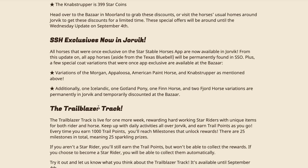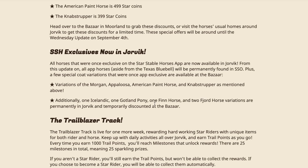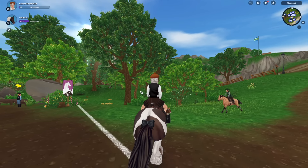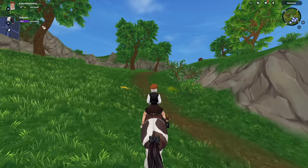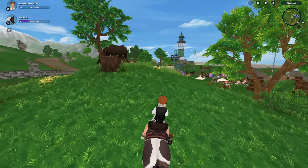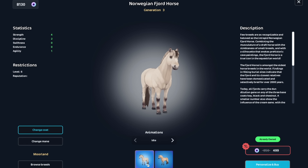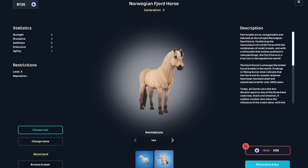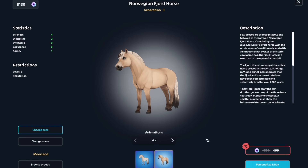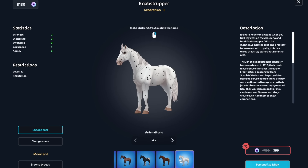Moment of truth — wait, are you kidding? Is the Fjord there? There are horse discounts at the Bazaar: the Morgan, Appaloosa, Paint horse, Knabstrupper variations, Fjord horse variations permanently in Jorvik and temporarily discounted at the Bazaar, one Icelandic, one Gotland Pony, one Fin horse. I love this Fjord — it is adorable. I have one but I don't have this one and I kind of want it. It's on sale! And they have Knabstruppers — I'm definitely buying a Knabstrupper.